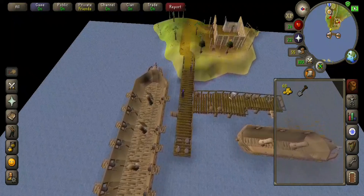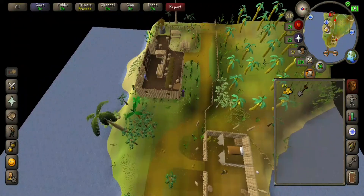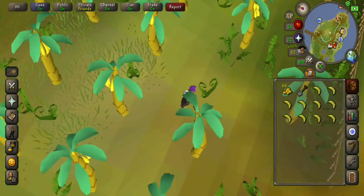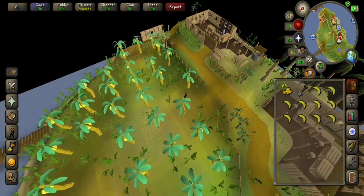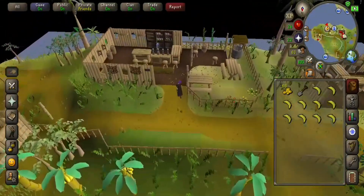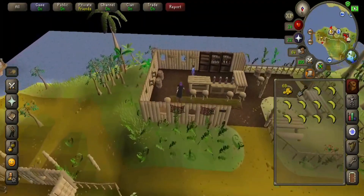You're going to want to walk north. You're going to want to pick ten bananas. Then come to the bar on the west side of the island to talk to Zambo and buy a Karamja rum.